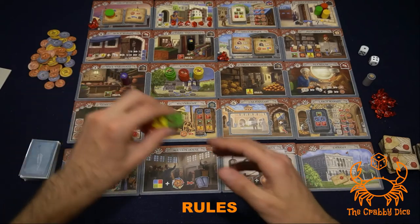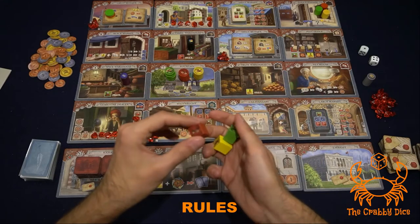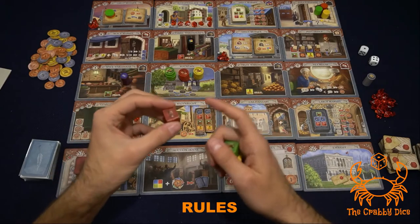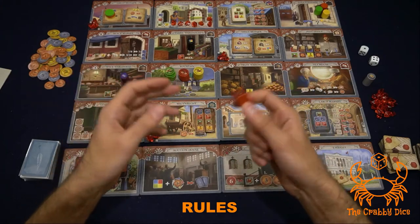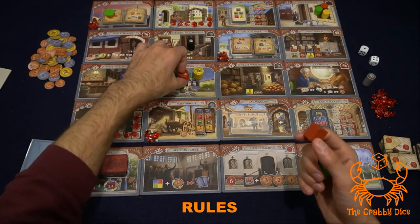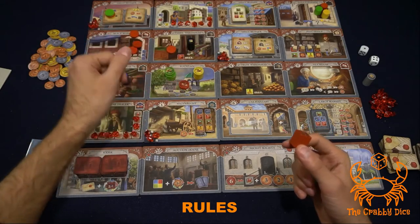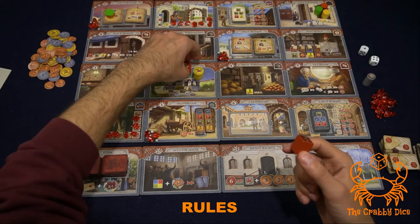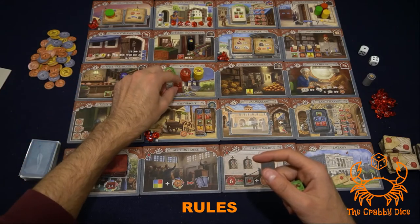Companions are a new mechanism. Each player has companions, which are square markers. They act like your merchant but can only move one space. On your turn, you can either move your companion or your merchant. To get your companion, you need to visit the fountain. When you activate the fountain — which normally hoovers back all your assistants into your stack — you take your companion from off the board and add it to the fountain.